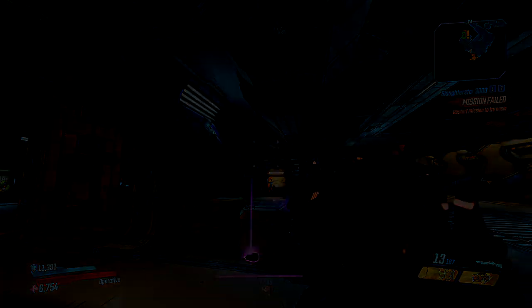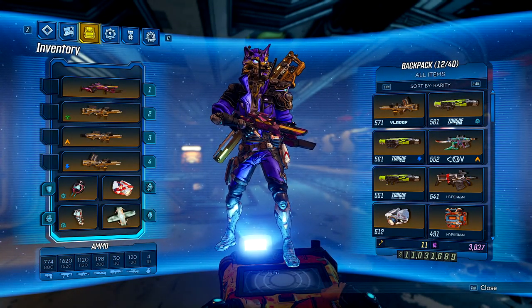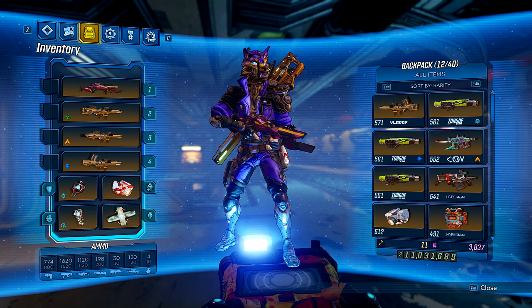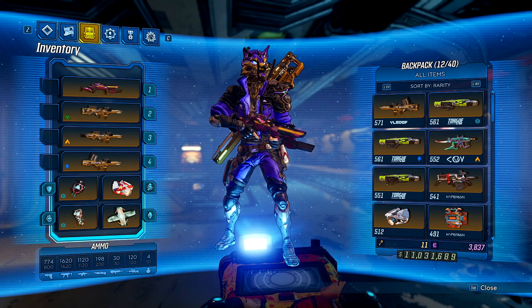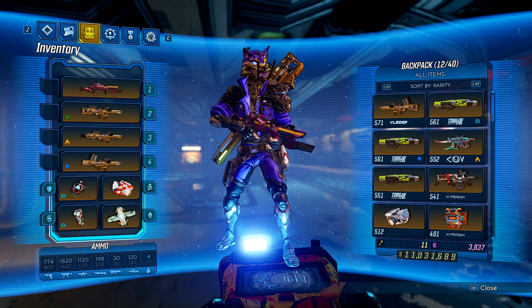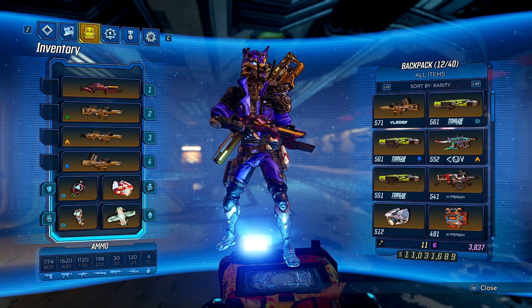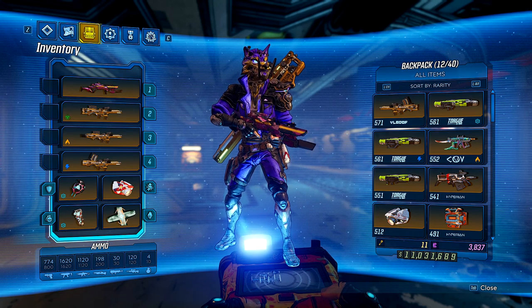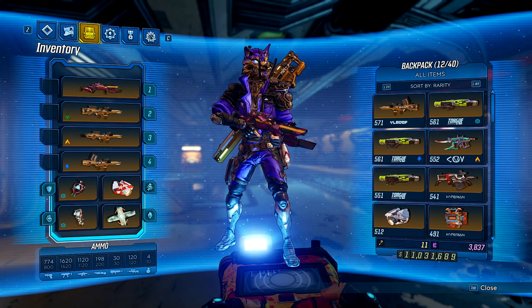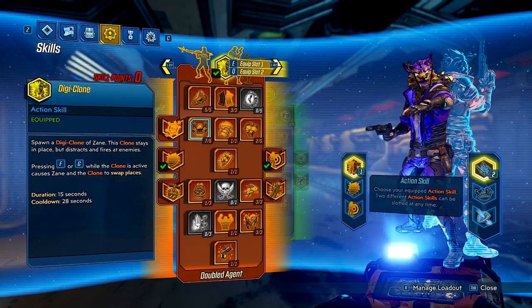What's cool about this build is that it is really similar to my last Zane build which is more focused on mobbing — it uses majority of the same items and pretty much the same talent setup. It's just a change of the main weapon, but that change is pretty big because you can one-shot the majority of bosses without immunity phases, and you can even skip some immunity phases because of how much burst damage you can put out.